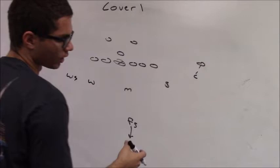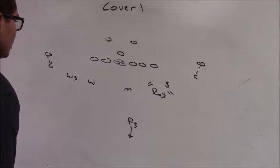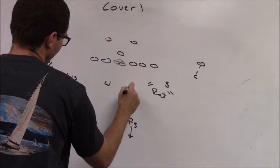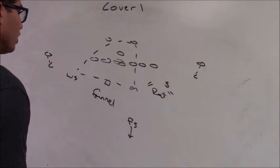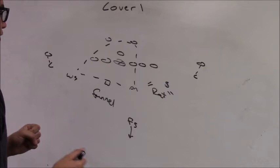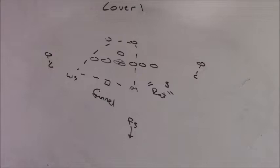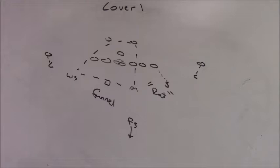If number two is in the core, the strong safety is going to call rat. The Mike linebacker, the Will linebacker, and the weak safety are going to play what we call a three-on-two funnel on the backs. The Will and the Mike will stack over the guards at five yards, and the weak safety is going to be five-by-one to five-by-three outside the tackle — he needs to be down, not starting at eight to ten yards. The strong safety is going to play man-to-man on number two to the strong side.